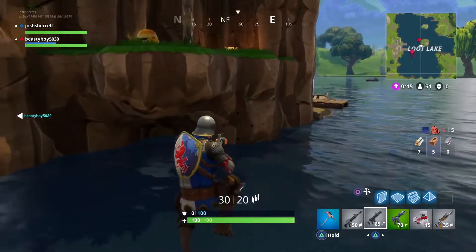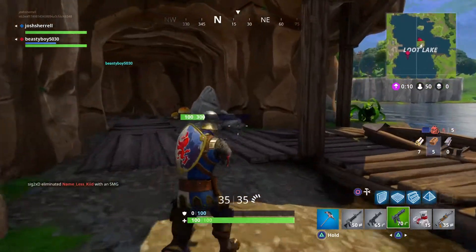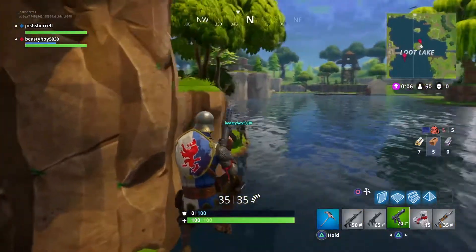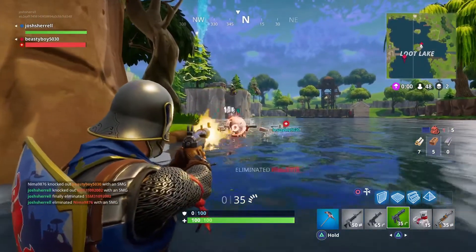Before I leave — as you can see there's just one chest in the middle island that people don't usually get, and that chest usually has good stuff. One time I opened it and got a legendary scar. As you can see, I'm gonna clutch it right here — boom!